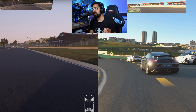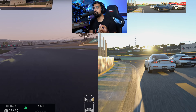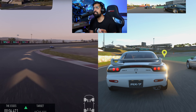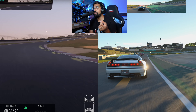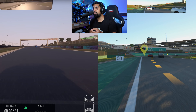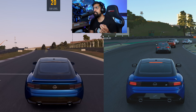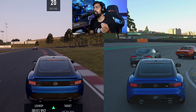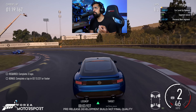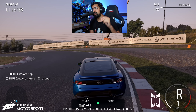Gran Turismo 7 is absolutely destroying Forza on graphics. I'm struggling to see why Forza chose to showcase at this time of day. You do get a bit more sensation of speed in Forza — GT7 on the right sometimes looks actually slow in comparison, like you're going at walking pace. In third person I feel like you get a bit more movement in the car in Forza.